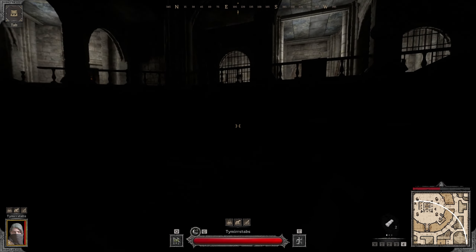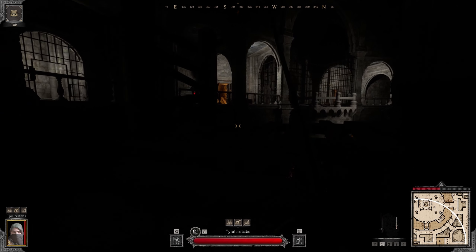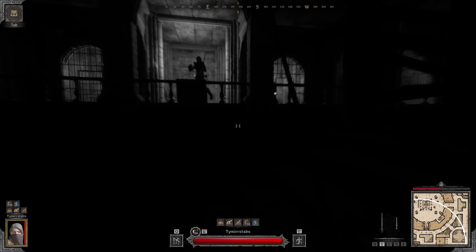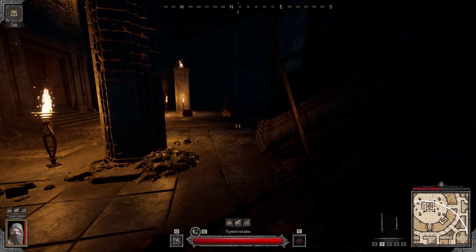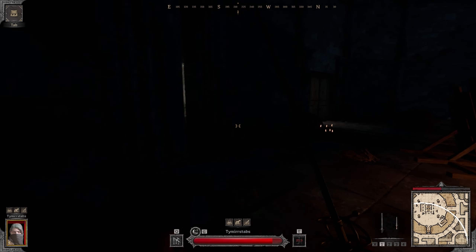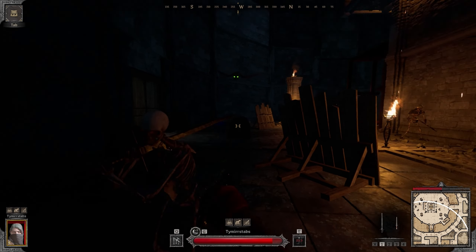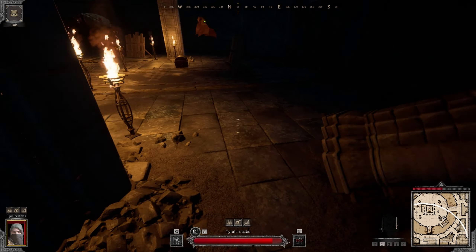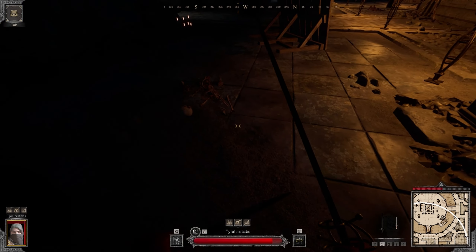Looking back at the recording, I noticed that protection pot on my belt, which is something I try my best not to do as a rogue — having pots on my belt. And that guy, he totally saw me, and for some reason my stealth just immediately broke. I was holding shift when I started to move so it shouldn't have broken like that, but I think I might have panicked and moved a little bit before I pressed shift.